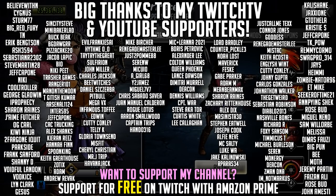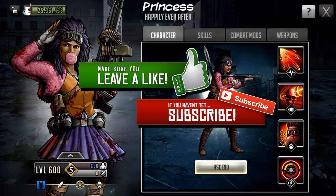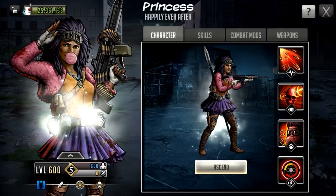Hello survivors and welcome to another Walking Dead Road to Survival video. In this video we're going to be taking a first look at Princess as a mythic character visually. On the right hand side, I think this is probably the most Princess we kind of know in terms of how she looks in the comic books.